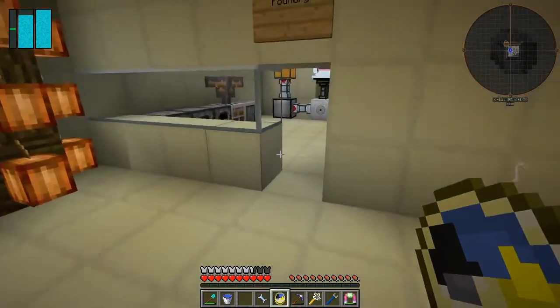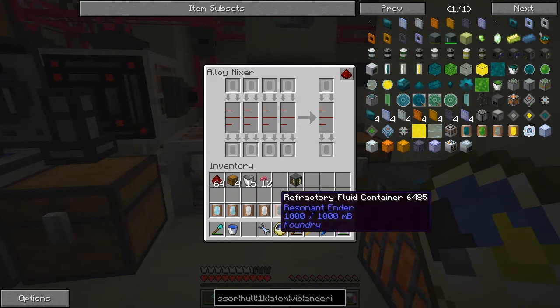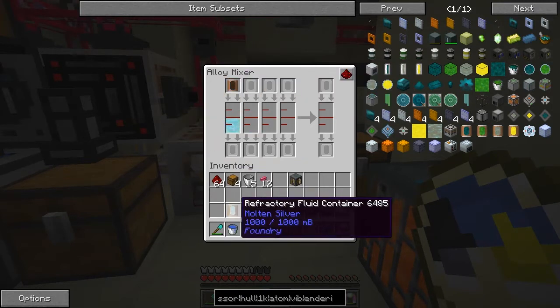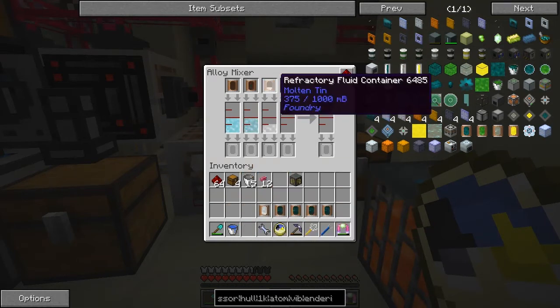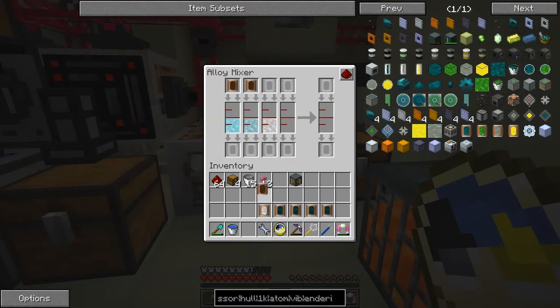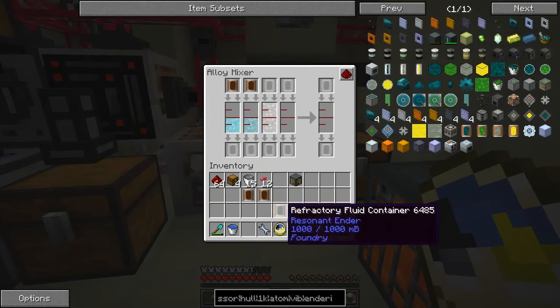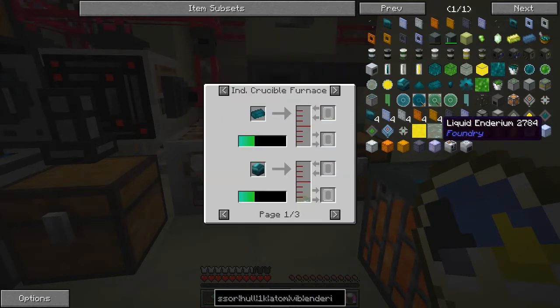We'll come around here and put these into this device over here — the mixer. So what you do basically is: shiny metal — I don't think the order actually matters — shiny, silver and tin. We actually need two tins because it uses twice as much. Then we can put resident ender in the fourth slot here. Does the order matter? Let me double-check this recipe again — liquid enderium.